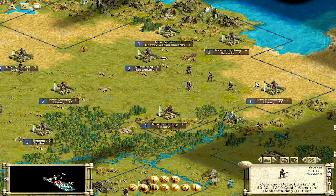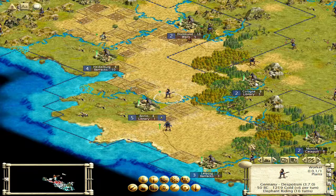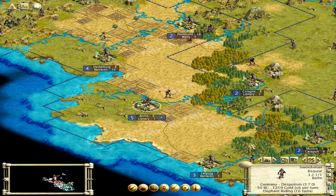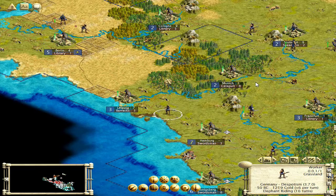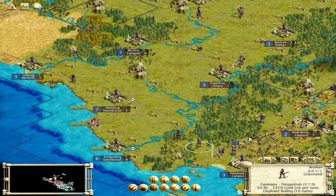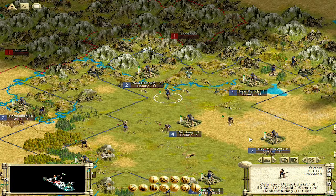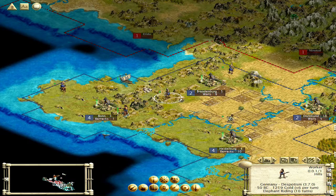Just get these guys up in here. I'm going to mine this. I know it would seem to make the most sense to just keep expanding, but the experience I've had with the AI in this game — if you just attempt to keep expanding it's going to end up being a nightmare because they will crush you. There comes a point where they just see you being on the map with them as an insult, especially if your borders are next to theirs. Let's put a road there.